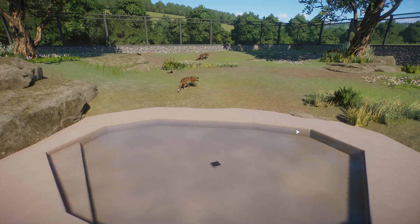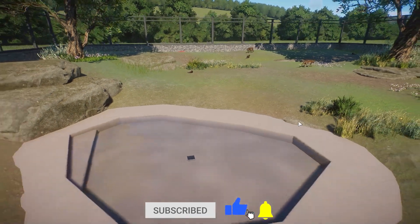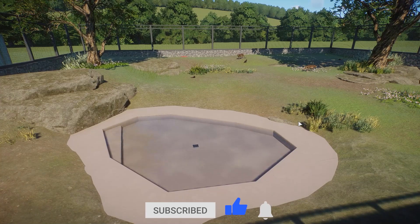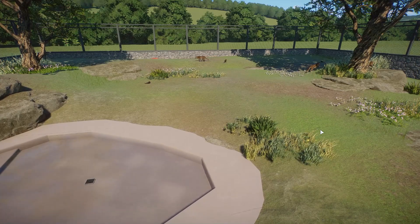Hey guys, what's going on? Welcome to Conservation Pack launch day. If you're watching this when this video goes live, the Conservation Pack for Planet Zoo will be launching and available in about an hour from now. In today's video, we are going to do the first of four videos that you'll see on the channel today, and this is talking about the Amur leopard, which is one of four habitat animals coming to the new pack.